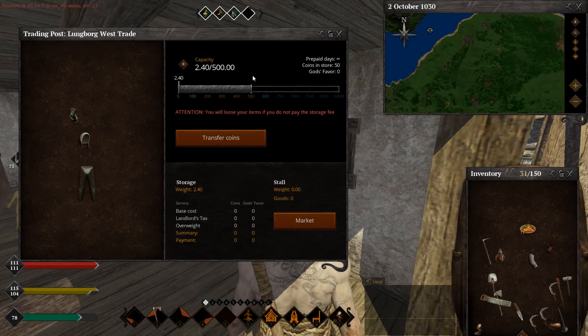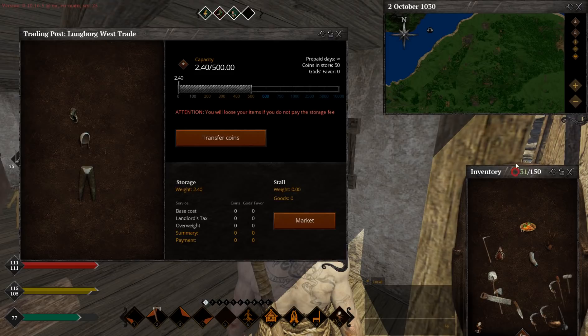But be careful — you can't store over this limit because, as you can see, there is a warning that you may lose them. Also if you don't pay a storage fee of some kind. What's important and what you wish to know is how to sell and buy stuff from here.